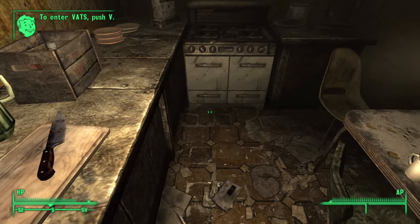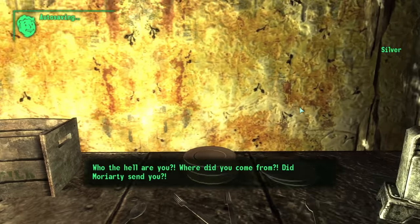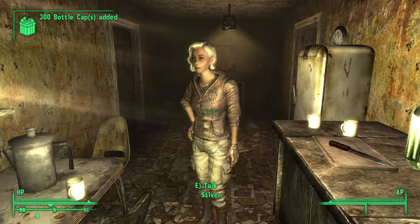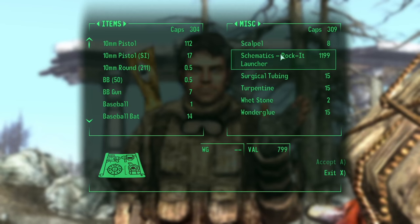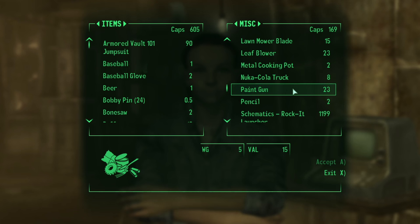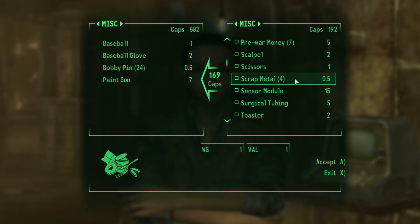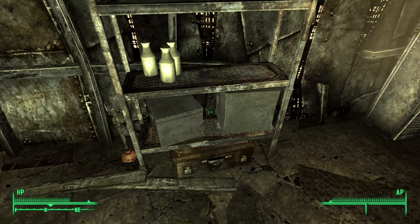Those same 3 items can all be found randomly in containers around the world. So that was my first stop — nowhere in particular, just around Goodsprings and inside someone's house. The 300 bottle caps I conned out of really came in handy later. I found surgical tubing in the brahmin's pocket belonging to Crazy Wolfgang, probably. From Moira I got the paint gun and some armored vault 101 armor, as well as about 200 more caps from selling items. Two components down, two to go.